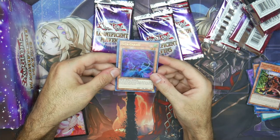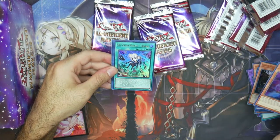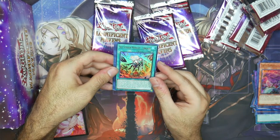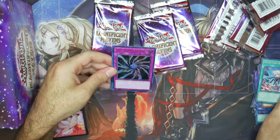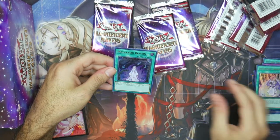Yadagorasu. I recently got it, but since it's been removed from the ban list, it's nice to see Yadaprince again. There it is — the Sky Striker Mobilize Linkage. I've waited for this card, I've read how it works, I love it. Absolutely excited that I pulled it. Moving on to Light Imprisoning Mirror, Dragon Maid Changeover, and Kagari Return.